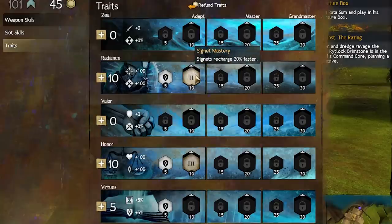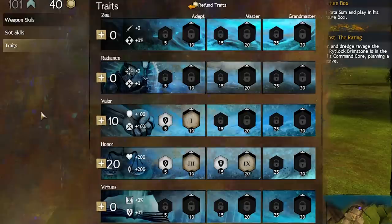At level 40, you want to respec to this build: 20 points in Honor to pick up Selfless Daring, which heals at the end of your dodge roll, and Two-Handed Mastery, which makes your two-handed weapon skills recharge 20% faster, and 10 in Valor to get Meditation Mastery, which makes meditation abilities recharge 20% faster as well.